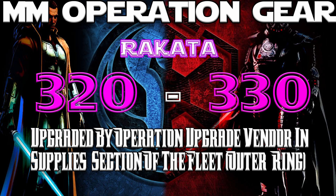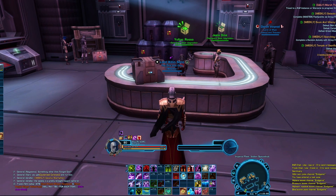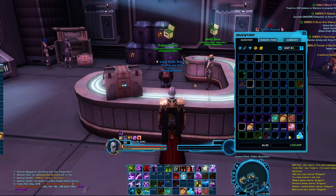I will note here that Rakata accessory gear — that means implants, earpieces, relics — that gear can drop from some vet mode operation bosses, and it seems the chance goes up when you're doing newer operations with harder bosses. And that's all the places that you can acquire gear in SWTOR's 7.0 expansion.